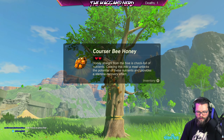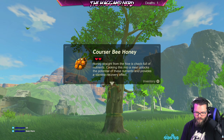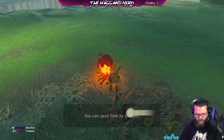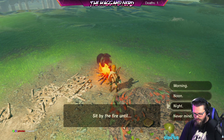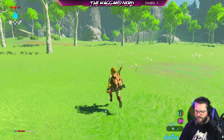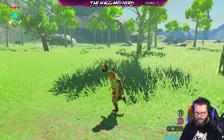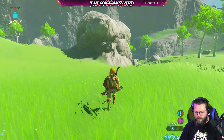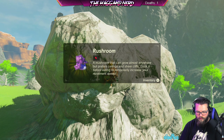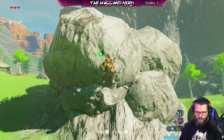What is this gonna get me? Courser bee honey — straight from the hive, chock full of nutrients. Cooking this into a meal unlocks the potential of these nutrients and provides a stamina recovery effect. Good to know! So we got a campfire here — is there anything we can do with it? We can sit and pass time by the fire. There's a cabin over here I'm gonna check out, and there's also something purple up on this rock. A swift violet mushroom — can grow almost anywhere but prefers ceilings and sheer cliffs. Cook it before eating to temporarily increase your movement speed.